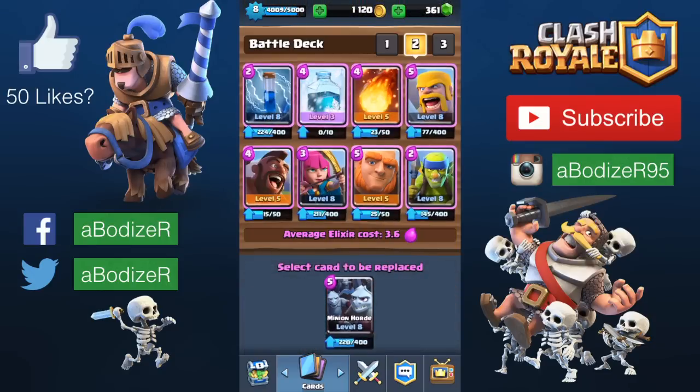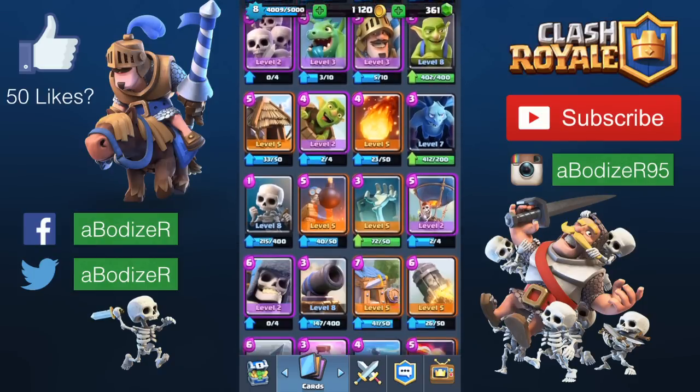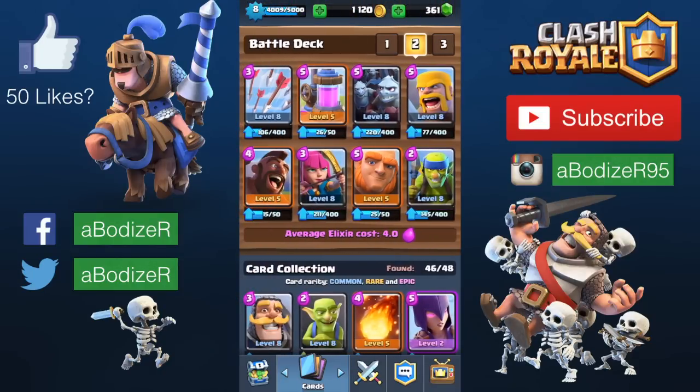Jason's battle deck is basically: Goblin, Spear Goblins, Barbarians, Giant, Archers, Hog Rider, Elixir Collector, Minion Horde, and Arrows. I think this is a good battle deck, and I'm probably going to use it if I don't have another really good battle deck.